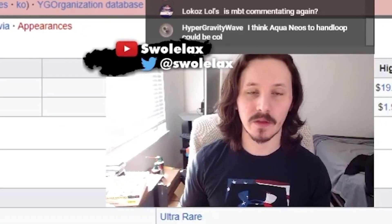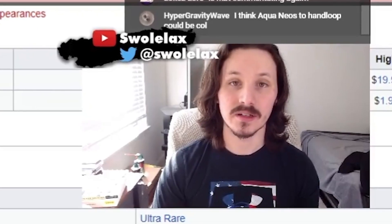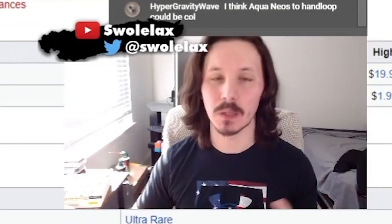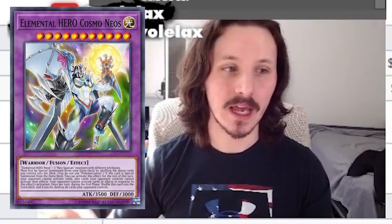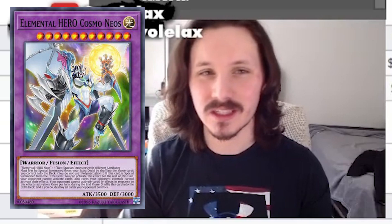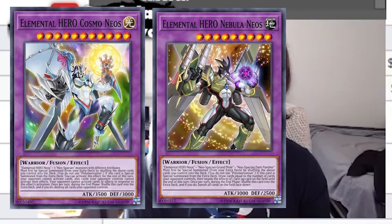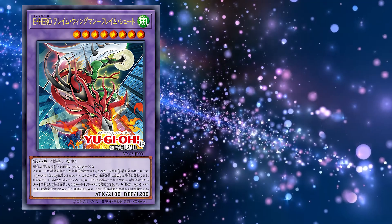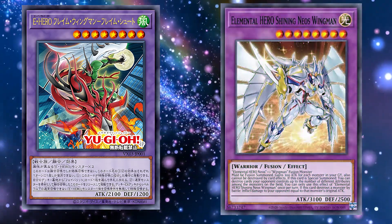One thing to note is that you can technically use Favorite Contact to summon out the bigger Cosmo Neos if you have set up on your opponent's turn. Cosmo Neos is technically a turn skip and will allow you to OTK on the crackback, as they're not able to activate card effects. Alternatively, you could use Nebula Neos if you need to Banish, Draw, or Negate cards. Even so, I think the biggest application is Shining Neos Wingman.